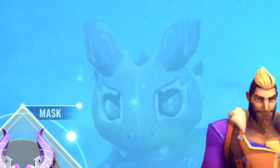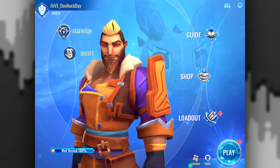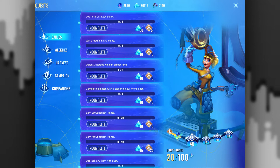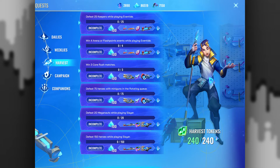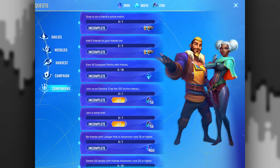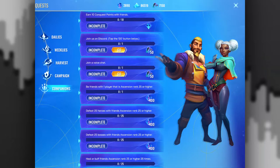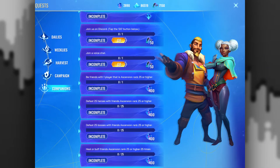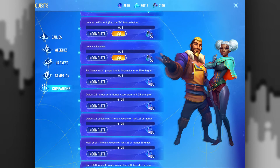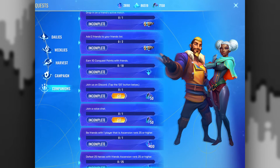What happened to Knoc's eyes? They removed daily wins and weekly wins — they replaced that with dailies, weeklies, and harvest quests which are basically bigger weeklies, plus campaign permanent quests. Companions dropping on a friendly mash — I think these are more bribes. These seem like enemy or ally based quests, like dropping on a friend's mash and stuff like that.